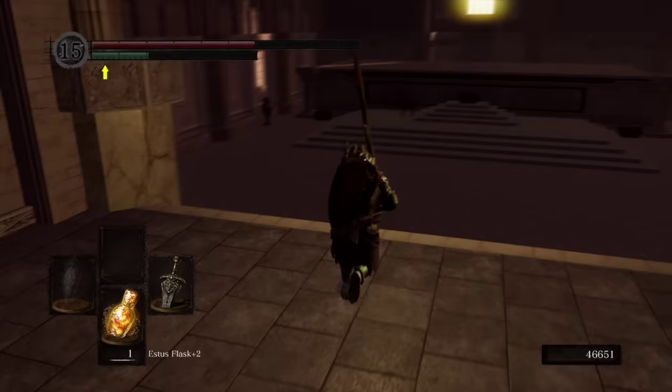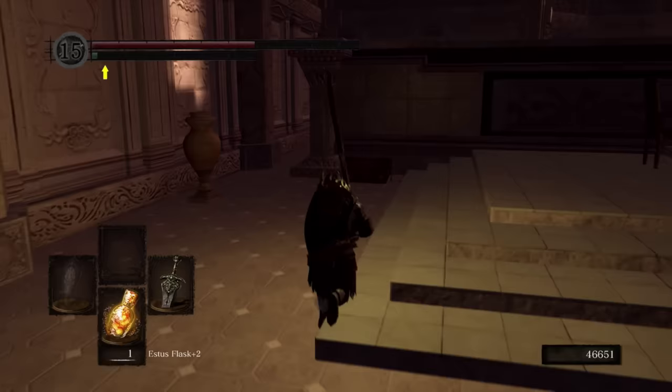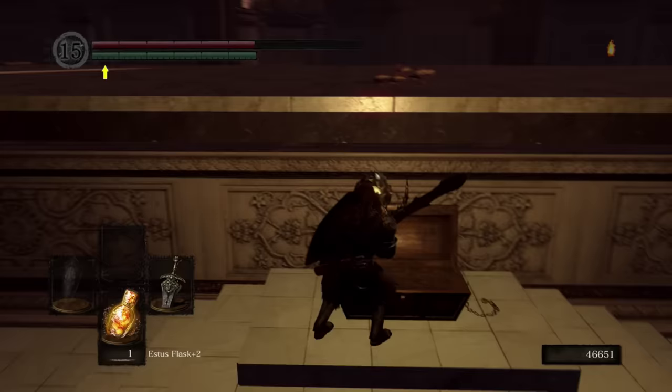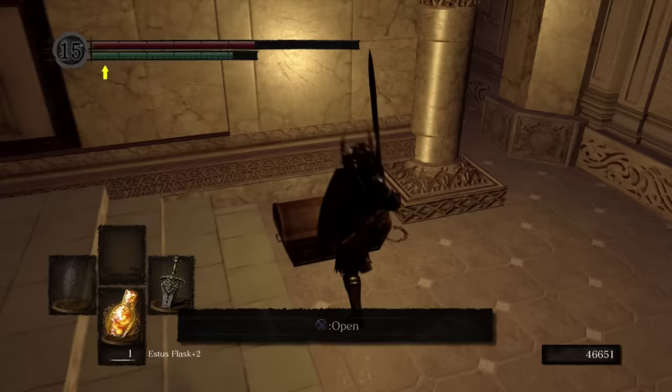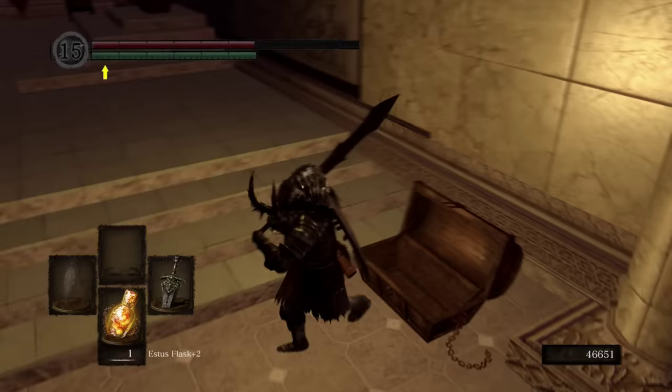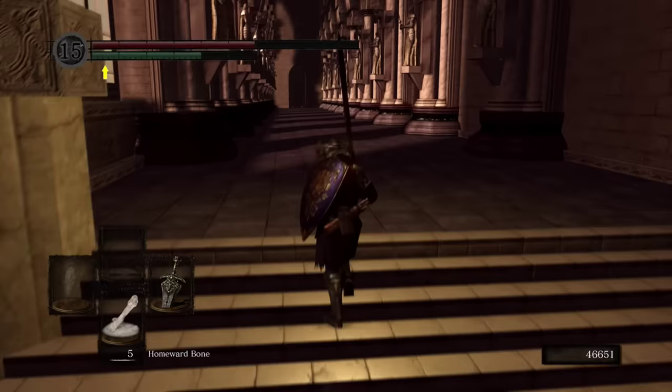We're going to head over this way and get Sunlight Blade and the Brass Armor. There's a chest on the left — it is always empty. I'll grab it anyway just because people would be wondering. Nothing there — somebody already got here first and took it. Grab Sunlight Blade, really badass miracle — basically it's the one that enchants lightning all over your blade. And grab the Brass Set, which is the one the Firekeeper Lady that we killed earlier was wearing.